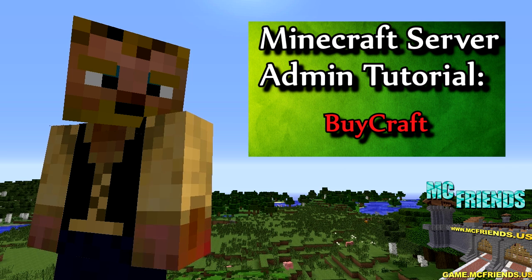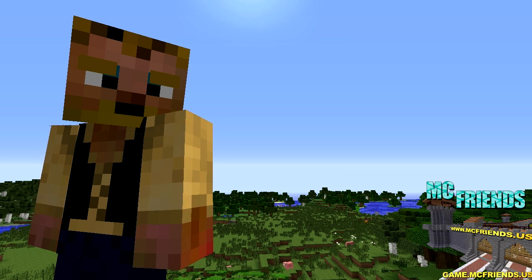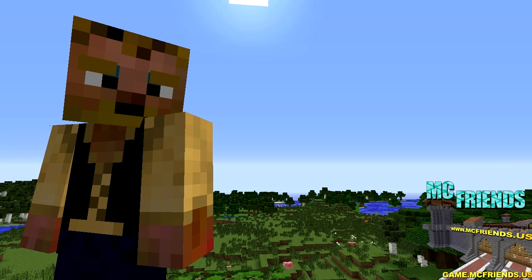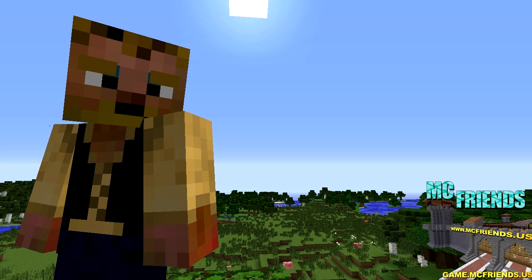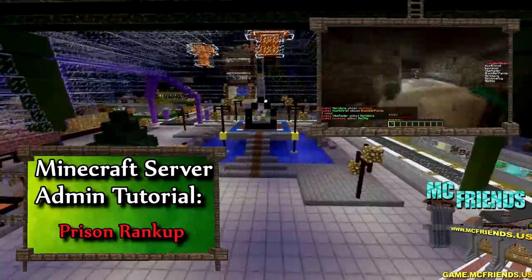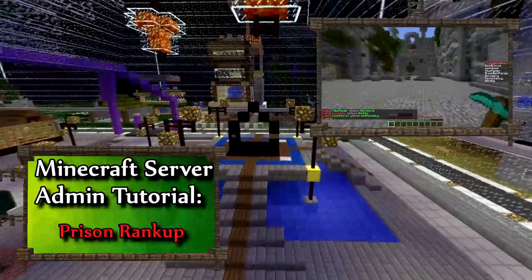Check out the tutorial on how to use BuyCraft if you want to use it that way. That is all — hopefully you guys found it helpful. If you have any questions, feel free to ask them below. I didn't put the server download up because I didn't really modify anything — I used everything default for this tutorial. This is Kaz from McFriends. Please leave a like, comment, and subscribe. And always remember, enjoy the game. Run away, I just saw Mary! I look at Kaz and he just disappears from the wall. That was perfect.